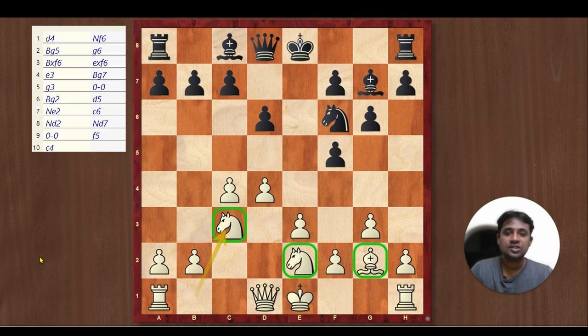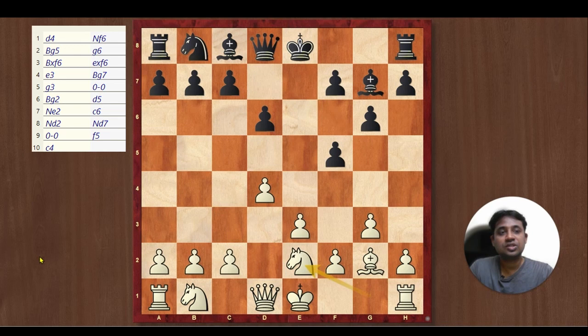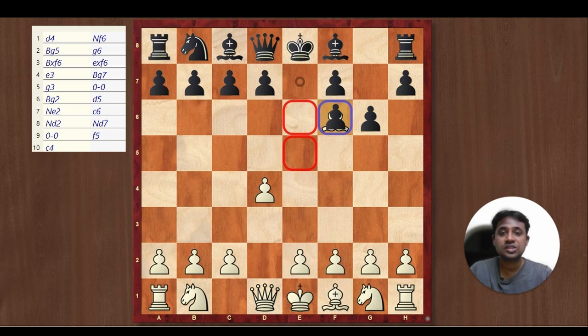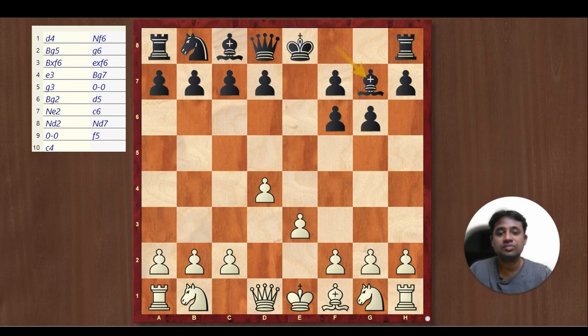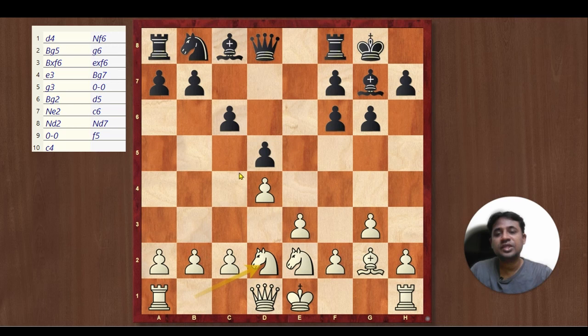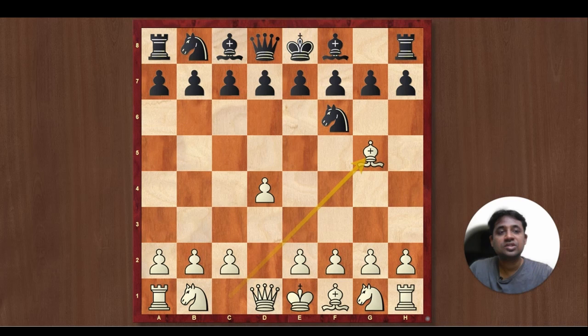You can play the same against another line when Black plays g6: you continue with Bishop takes f6, e takes f6, and if Black plays Bishop g7 you continue with the same g3, castles, Bishop g2. If Black plays d6, it converts to the Adams-Kasparov game. But if Black pushes the pawn to d5, I would suggest Knight e2 and when Black plays c6, Knight d2 and then c4. The plan is basically the same — White castles on the king side and plays on the queen side. A very comfortable position for White — I would say it's a slight plus for White. So we have covered how to play against Bg5, g6 as well as Bg5, d6.